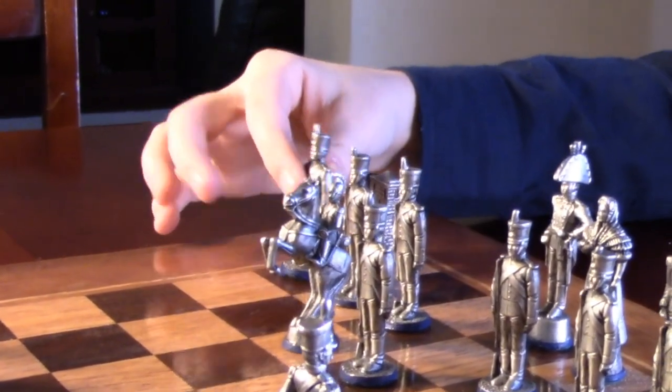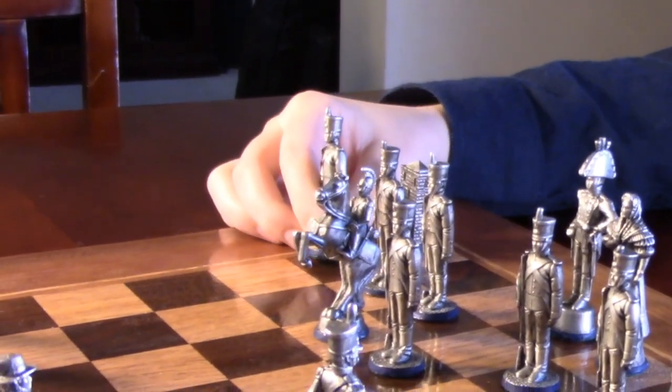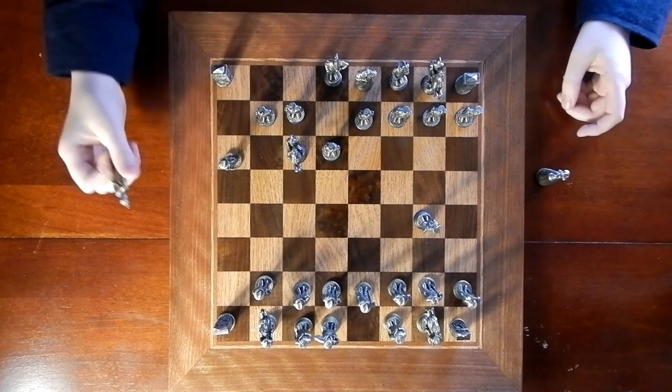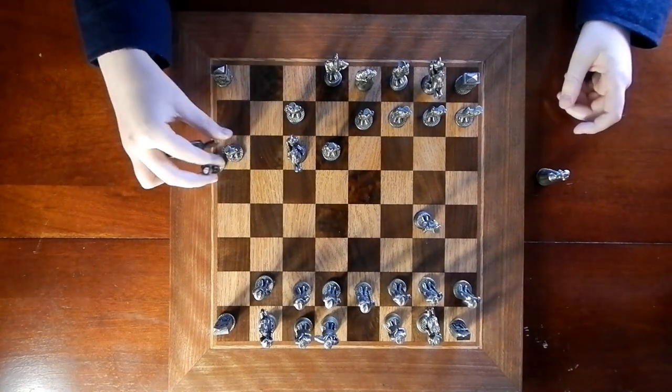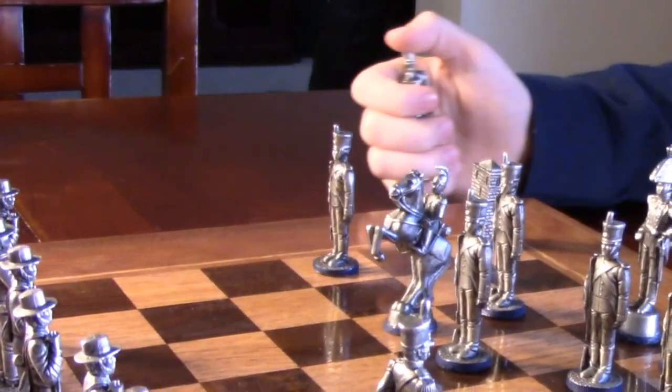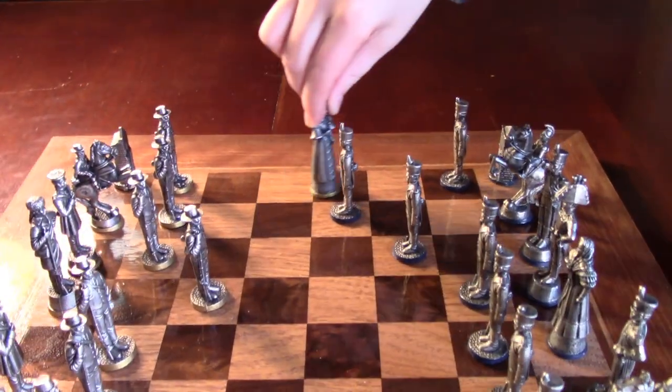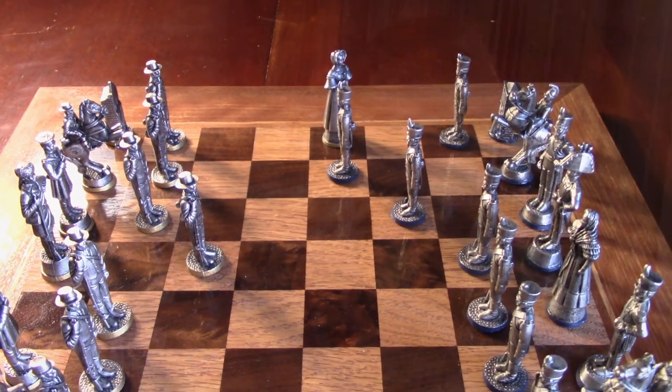My last tip is that you don't want to keep trading pawns, because they will be important for the end game when you are able to advance them to the other side and turn them into queens. If you ignore these opening principles, you will become easy prey for traps known as the Scholar's Mate or the Fool's Mate.